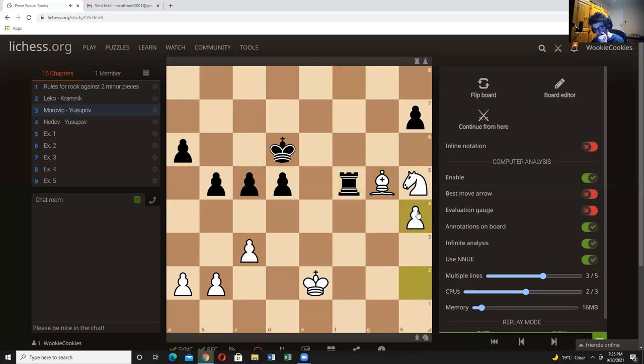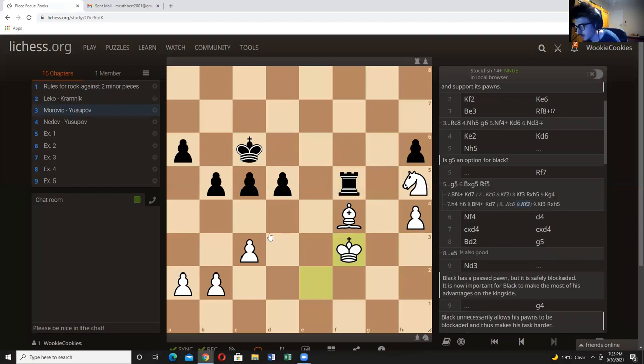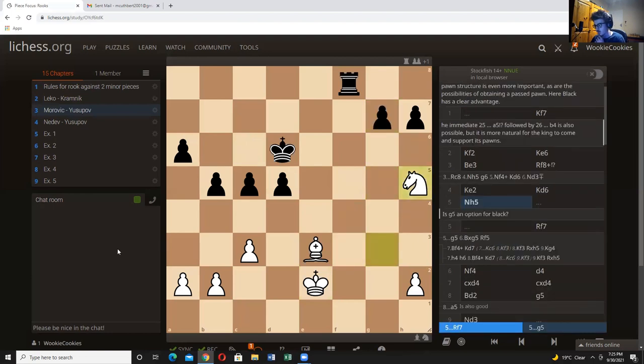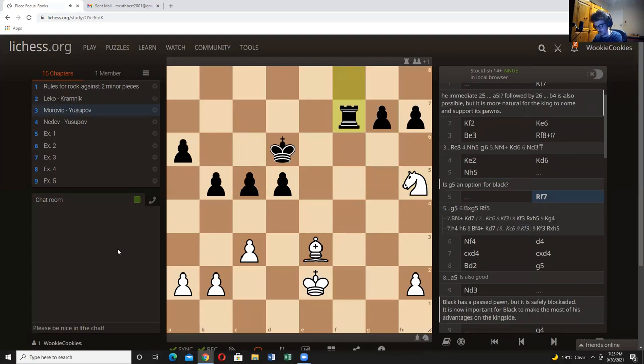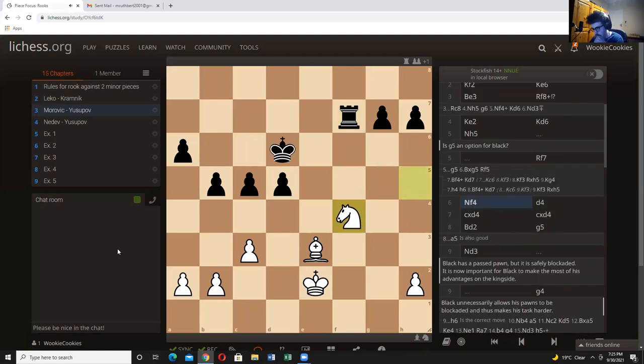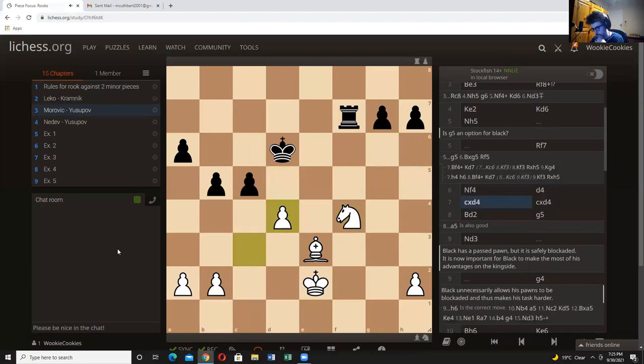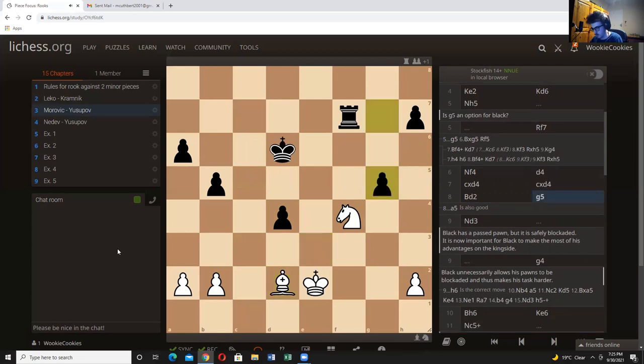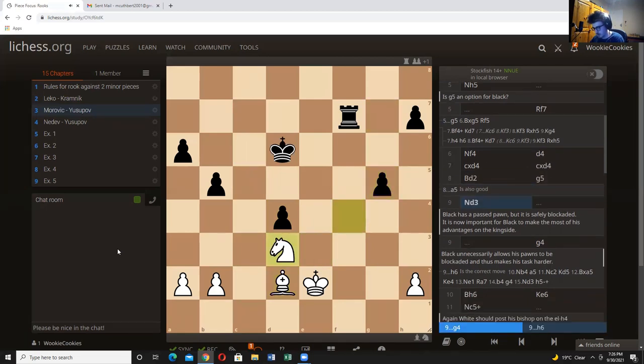h4 does still work: after h6 you still go bishop f4 and get basically the same thing. An interesting line — g5 isn't on too many people's radars, but it's something that should be calculated in the game. Rook f7, boring moves — g6 is also playable, maybe even better. It comes back to f4, d4, c takes d4, c takes d4, and obviously the bishop is overloaded so it has to drop back to d2. Black then hits with g5, back to d3, and now g4.